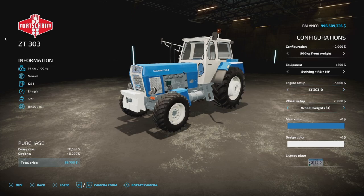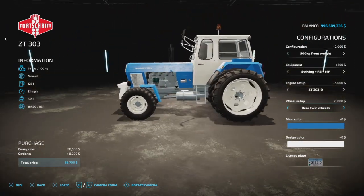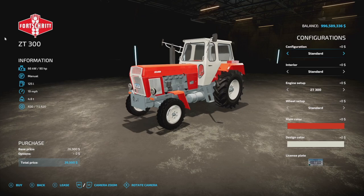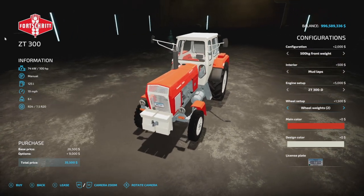We have very similar customization options throughout the rest of the range — you can change up the engine on a few of these as well. We've even got a wide tire with chunky tread on the outside. For weights we've got the same thing with beacons, different engine options up to 900 horsepower, and the same wheel options as well.